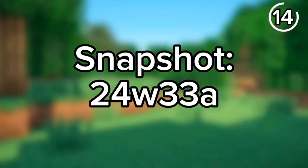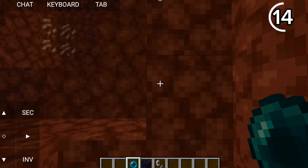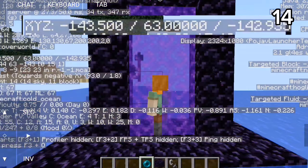Ender portals are now the fastest way to travel in the latest snapshot. They will teleport you between two dimensions, so by making another portal in the Nether linked to the Overworld, you can travel hundreds of blocks in literal seconds.